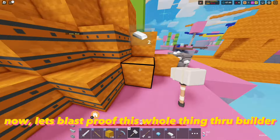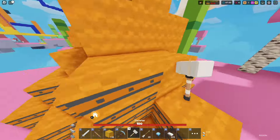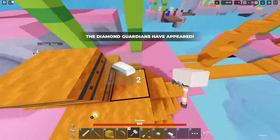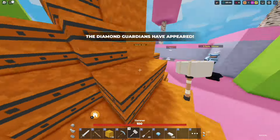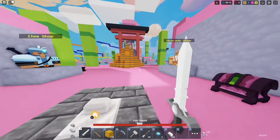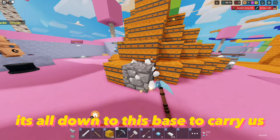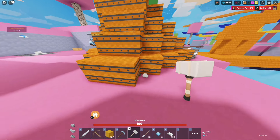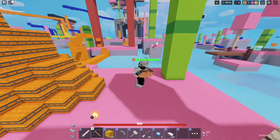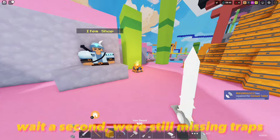Now let's blast-proof this whole thing through builder. And that's the final layer set — it's all down to this base to carry us, and hopefully it annoys every tryhard into leaving. Wait a second, we're still missing traps — enchanted traps.